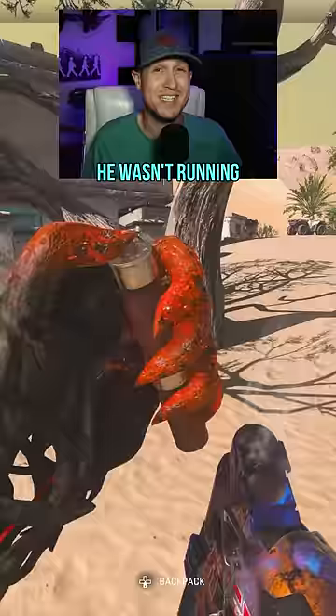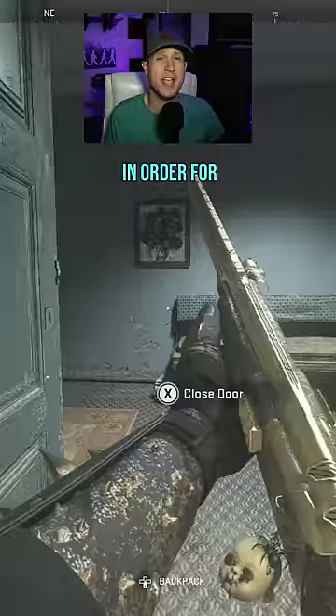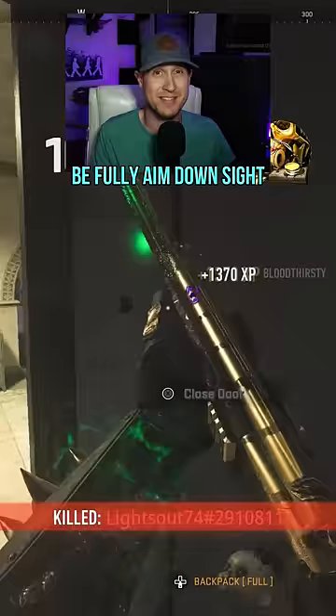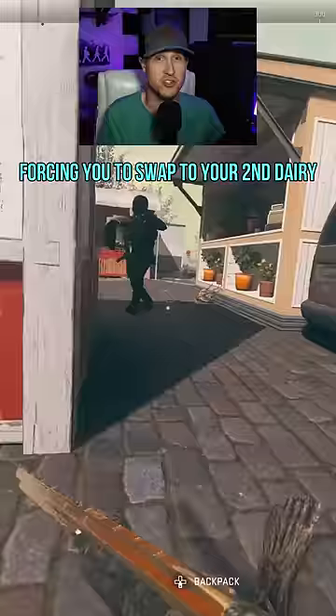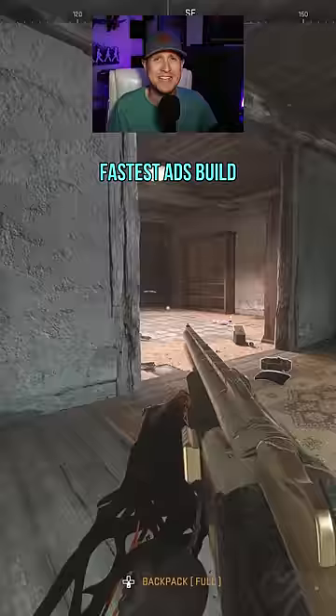Most likely he wasn't running a build that maximizes the Lockwood's one-shot range. In order for the one shot to work its best, it needs to be fully aimed down sight. Otherwise, its one-shot potential is less than four meters in the hip fire position, forcing you to swap to your secondary when you just break your opponent. So I came up with the fastest ADS build while maximizing range and speed.